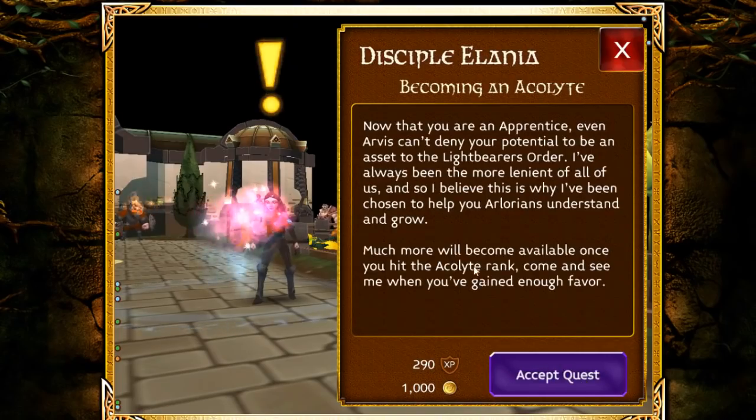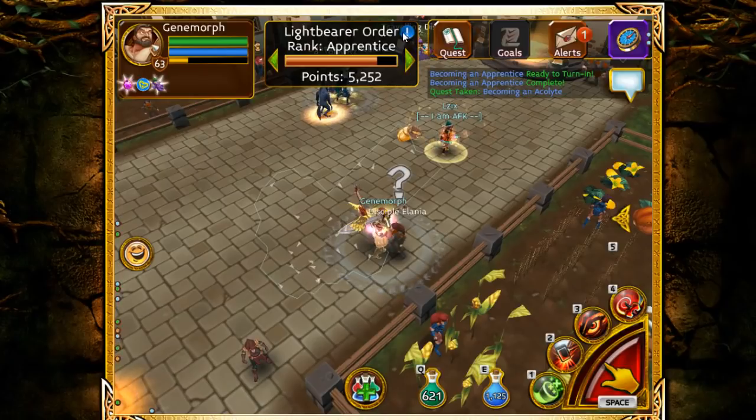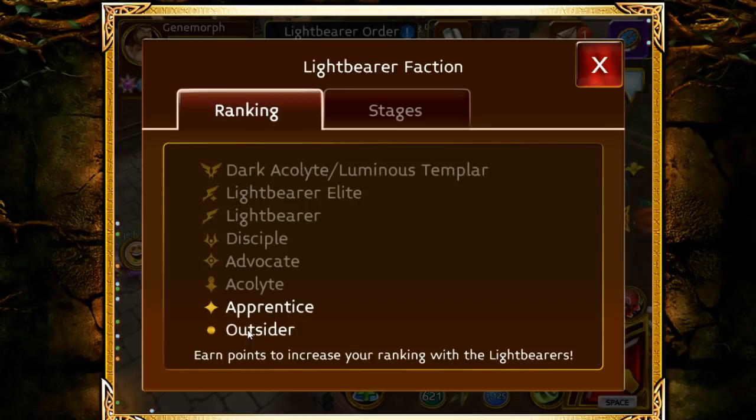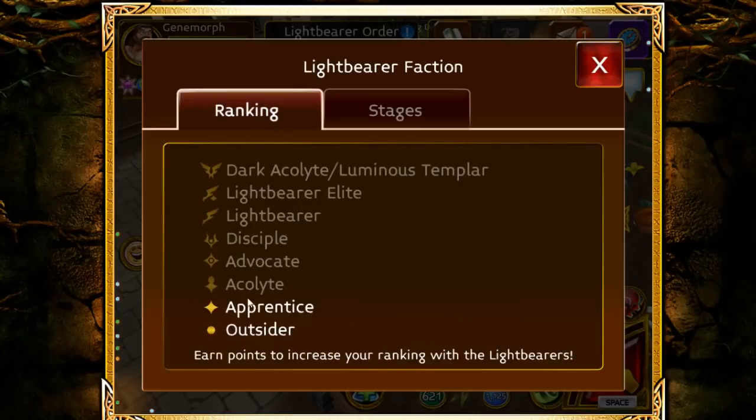When you come here for the first time, you can pick up a quest and it will tell you to become an Acolyte. The ranks are: Outsider, Apprentice, Acolyte, Advocate, Discipline, Light Bearer, Light Bearer Elite, and then Dark Acolyte or Luminous Templar.